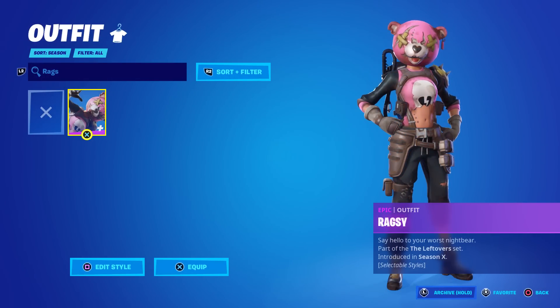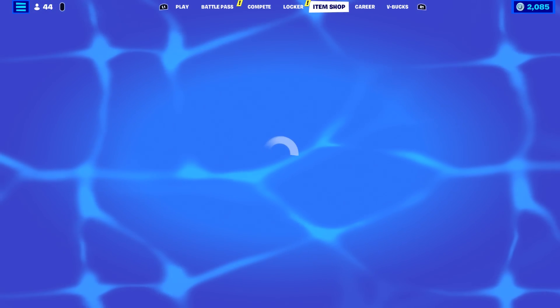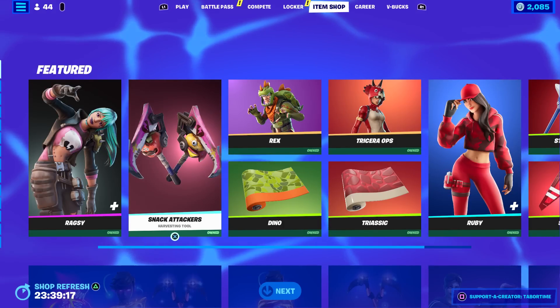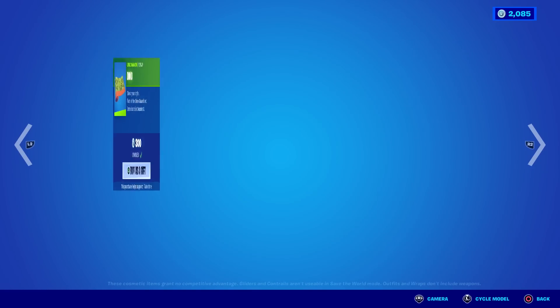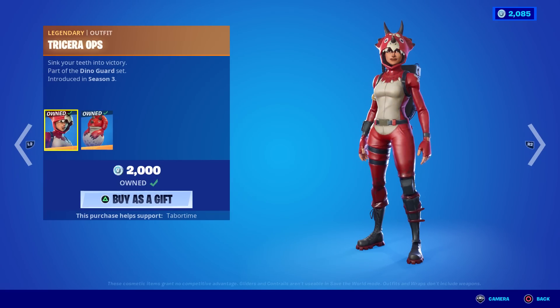It like triggered my screen - it tried to restart the game on me or something. Anyway, we've got the Snack Attackers which go with her, but unfortunately there's no other styles for these. Rex and Triceratops are back - a little outdated at 2000 V-Bucks each. 300 for the Dino - oh wait, they're both 2000. Yeah, these are kind of outdated.